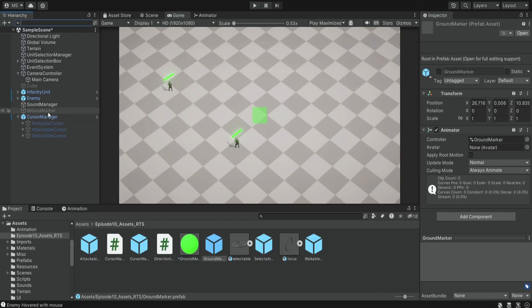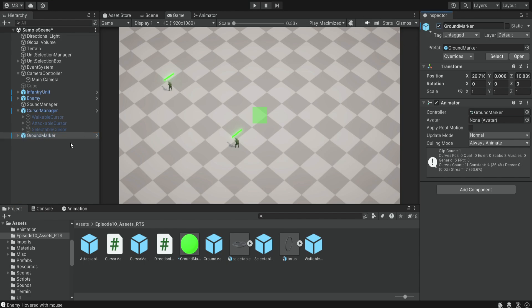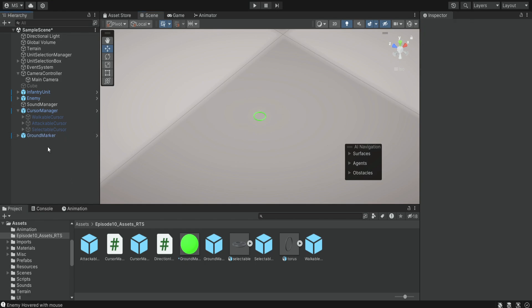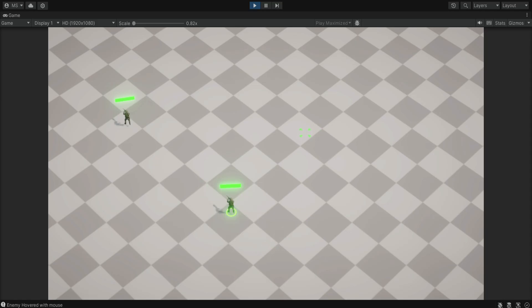The next thing we want to do is get rid of the old ground marker that was not animated, and simply delete it from the scene. We add the new ground marker prefab and make sure it sticks to the ground by going to the scene view and positioning it just above the ground. We add it into the unit selection manager and disable it. It also has an animation, so if we select our unit and click somewhere, we can see this little wave — that's the ground marker.